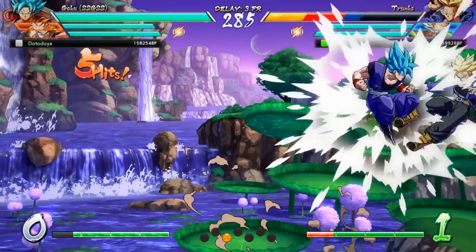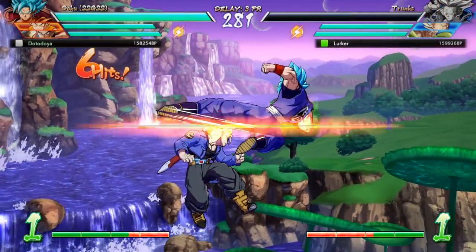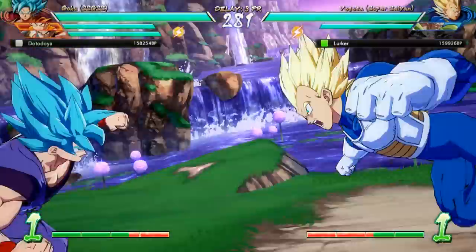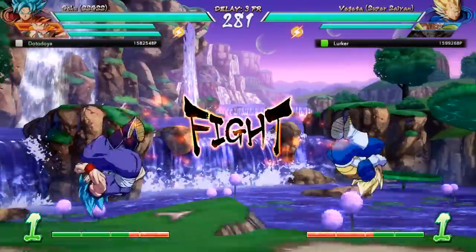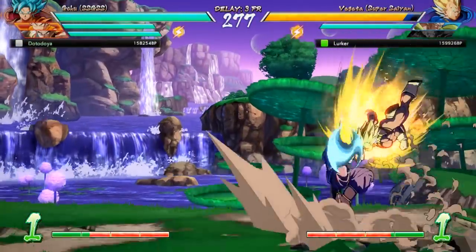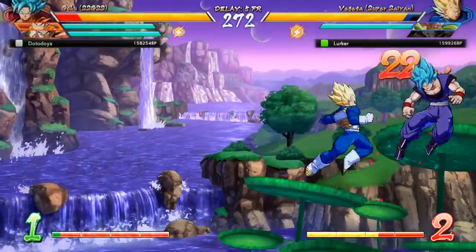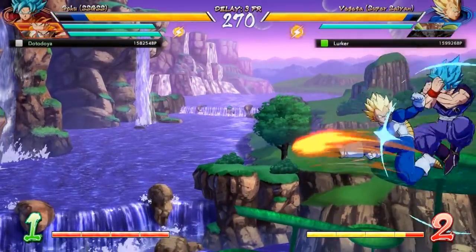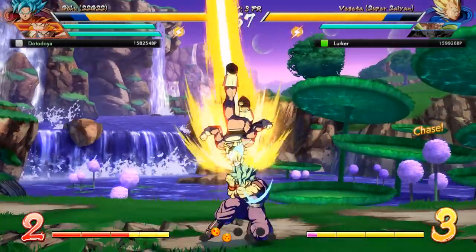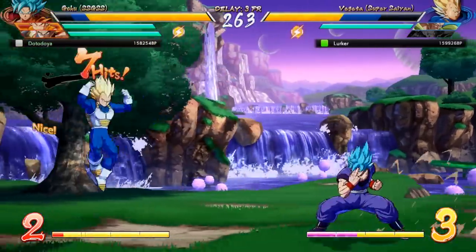Before we talk about how you can stop button mashing, it's important to realize why players do it. Take for example your favorite game — in that game you're probably entirely comfortable with what you're doing and know what you want to do. If you were to get in a stressful situation, such as a really close encounter with an enemy or another player, you would have a plan of action. Now imagine somebody entirely new to the game — put them in the same situation and they'll probably just start hitting every button on the controller hoping something works. And at its core, that is exactly what button mashing is.